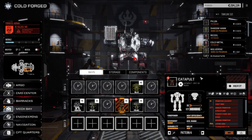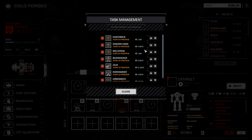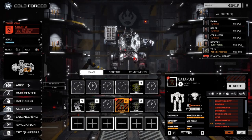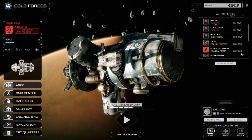That was a pretty short mission, so let's manage our tasks. Move the Hunchback up, move the Warhammer up. Zeus needs to be in the repair slot because it's going to take a long time to fix. Let's get the Hunchback into service and run the second lance today — take that two-skull mission.